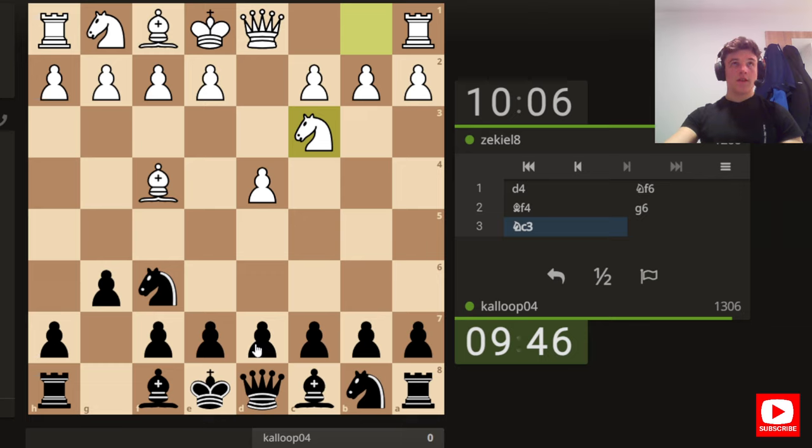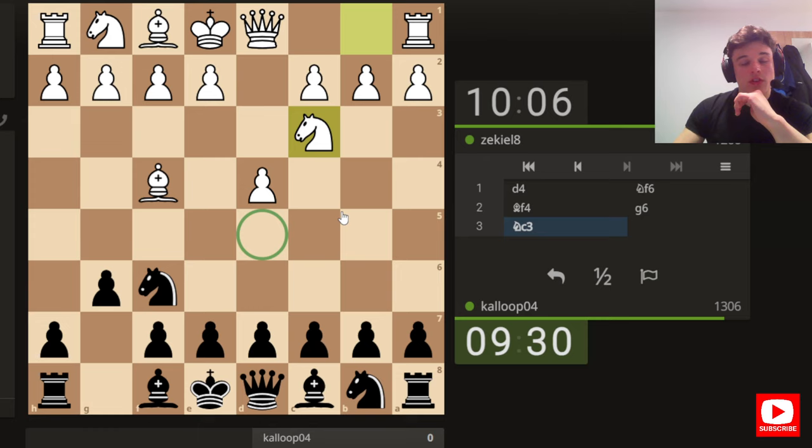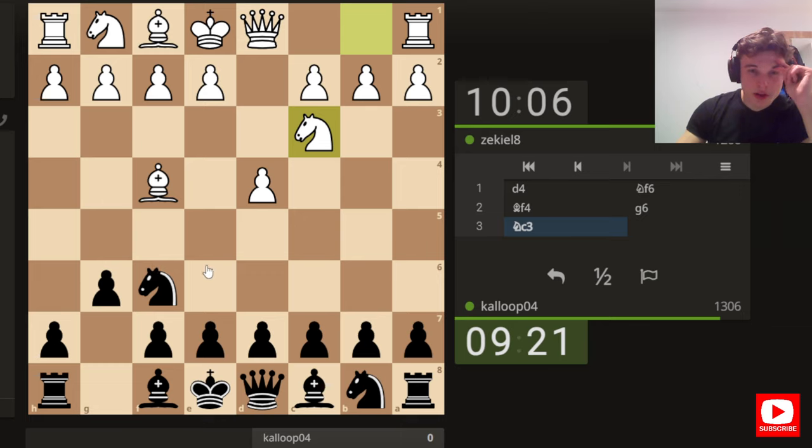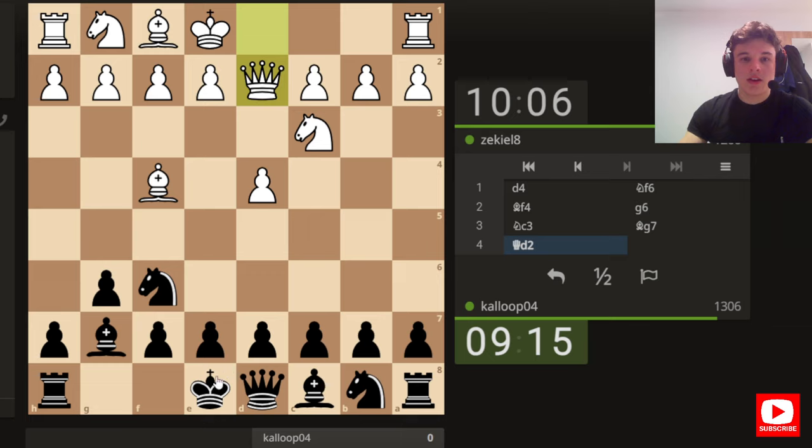Our opponent plays a Jobava London. Normally in the King's Indian setup you go for d6, bishop g7, castle, and there's nothing wrong with that. I have recently been playing d5 against the Jobava London in this setup just to get good control over the e4 square, because if we go bishop g7 now our opponent can play e4. He might just play e3 anyway, but we're going to let him do his thing, get our setup, and see what prevails.